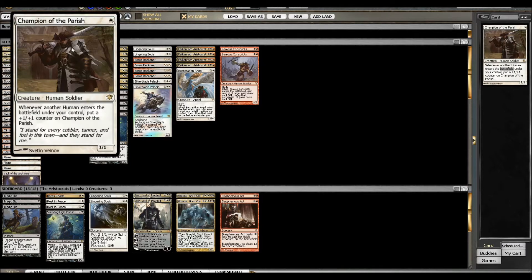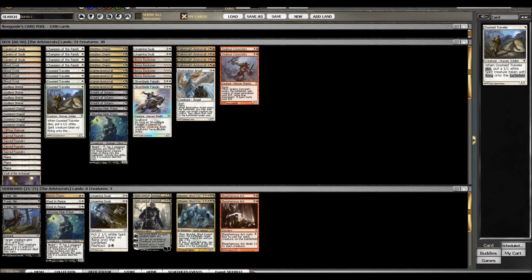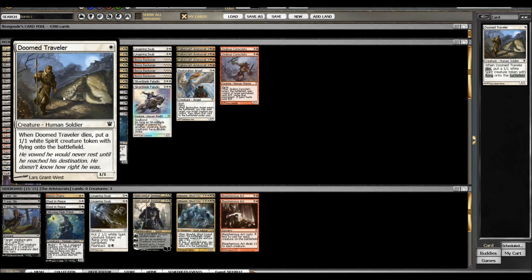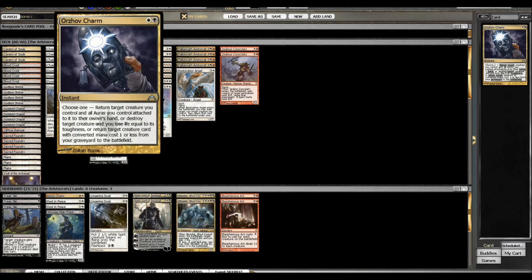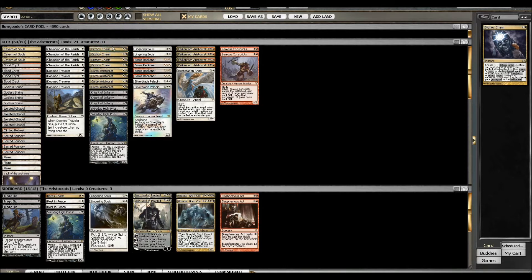We've got four Champion of the Parish, four Doom Traveler, and four Orzhov Charm. If you've never seen this card: return target creature you control and all auras attached to it to your hand. Or, destroy target creature and you lose life equal to its toughness. Or, return target creature with converted mana cost of one or less from your graveyard to the battlefield.